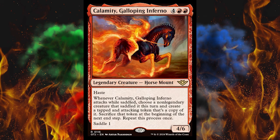Next up, Calamity, Galloping Inferno. It's a 6-cost red 6/6 legendary creature horse mount with haste. Whenever Calamity attacks while saddled, choose a non-legendary creature that saddled it this turn and create a tapped and attacking token that's a copy of it. Then sacrifice that token at the beginning of the next end step. Repeat this process once. Saddle 1. Oh my god, I hate this set. What is with all this cloning? They need to calm down. This might as well be called Infinite Triggers the Set.